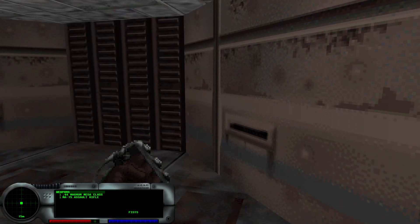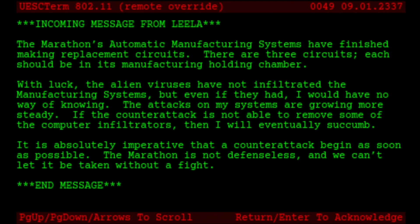Here we are where we left off. Let's start with reading this terminal right here. Incoming message from Leela: The Marathon's automatic manufacturing systems has finished making replacement circuits. There are three chips, each should be in its manufacturing holding chamber. With luck, the alien viruses have not infiltrated the manufacturing systems. The attacks on my systems are growing more steady. If the counterattack is not able to remove some of the computer infiltrations, then I will eventually succumb. It is absolutely imperative that a counterattack begins as soon as possible. The Marathon is not defenseless, and we can't let it be taken without a fight. End of message. Remember that AMS stands for Automatic Manufacturing System — this will play a role in a later terminal on this level. We need to go grab the three circuits that were created by Leela's command.